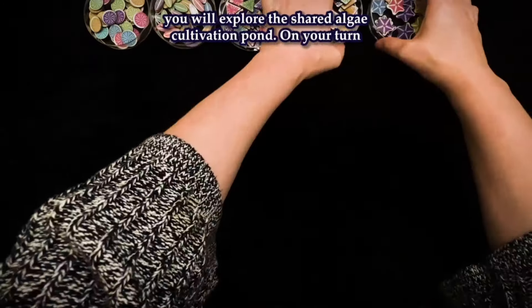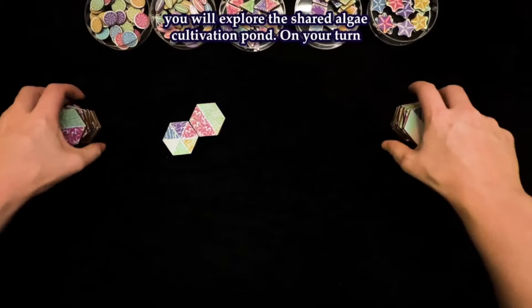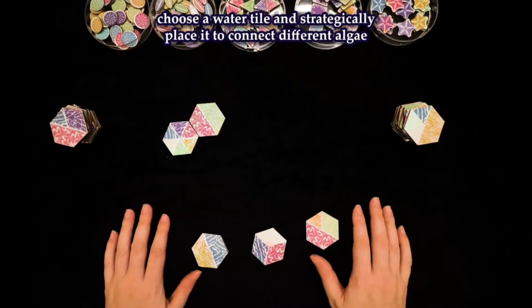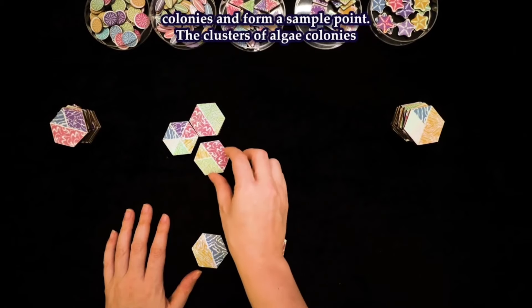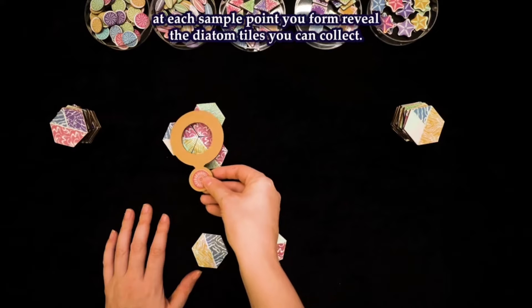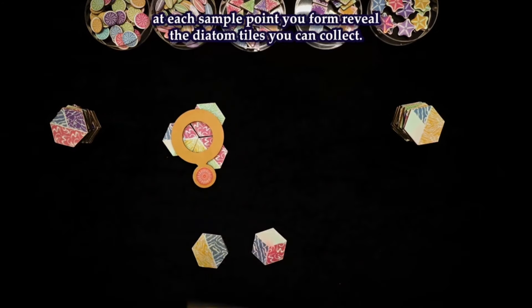To create your mosaics, you will explore the shared algae cultivation pond. On your turn, choose a water tile and strategically place it to connect different algae colonies and form a sample point. The clusters of algae colonies at each sample point you form reveal the diatom tiles you can collect.